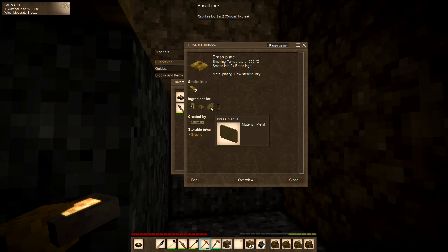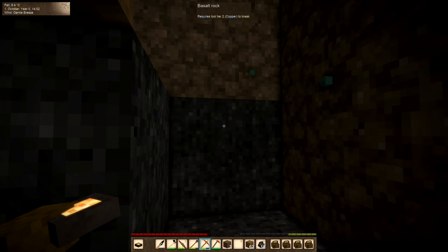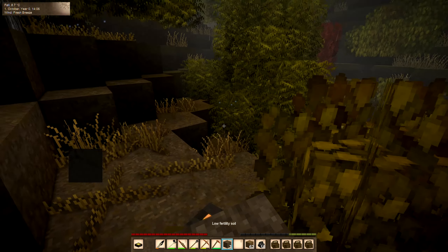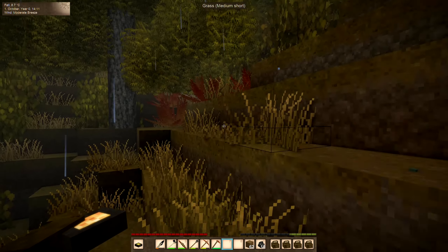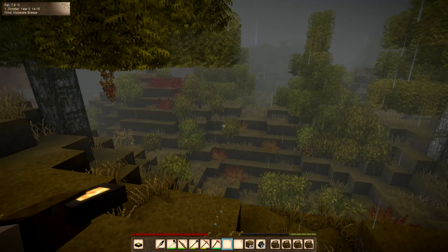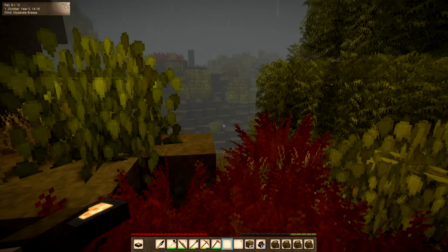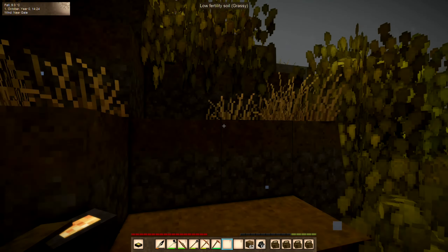We can make a lantern. Torch holder. See, that'd be handy — if you put a torch in a torch holder, I think it doesn't go out. I think I remember hearing that from watching some videos. It is still raining out here. I want to carry that back with us, so let's go ahead and get out of here. Head back to the boat. I'd love to find something we could turn into lime — limestone, chalk, something like that. Just picking up seashells to make lime water is very time consuming.